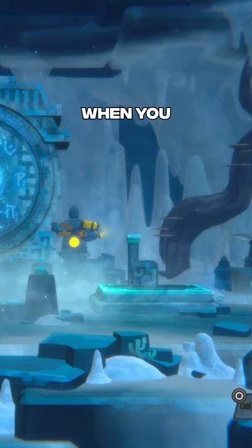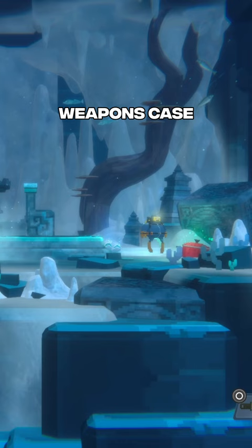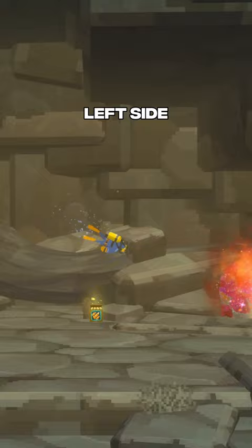When you first enter the Glacial Area, check if there's a cooking pot or weapons case in the room with the portal. If there is, then a Ruby has spawned in at the bottom. The cooking pot signifies Ruby on the far left side inside the cave and the weapons case signifies Ruby on the left of the control room entrance.